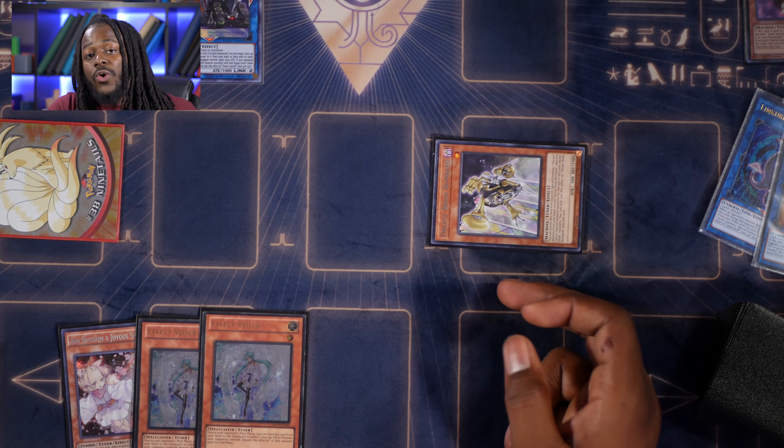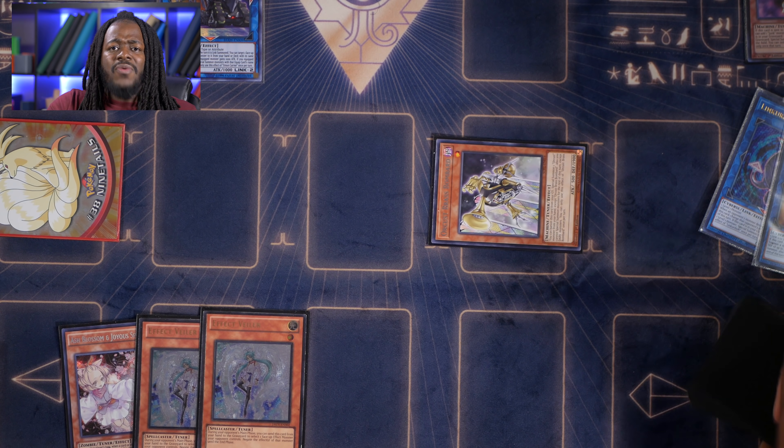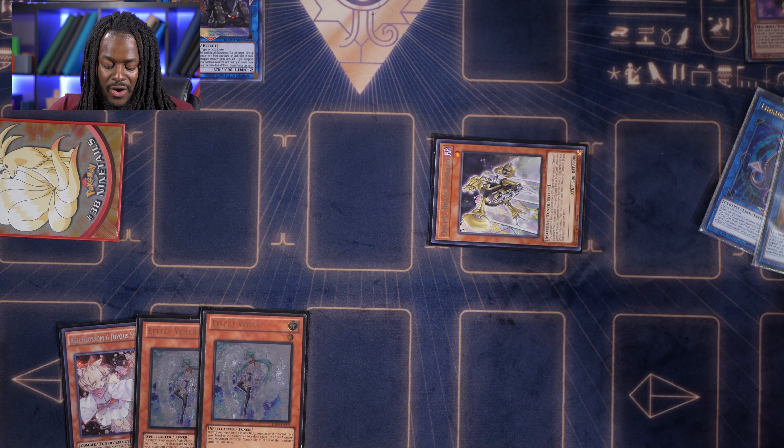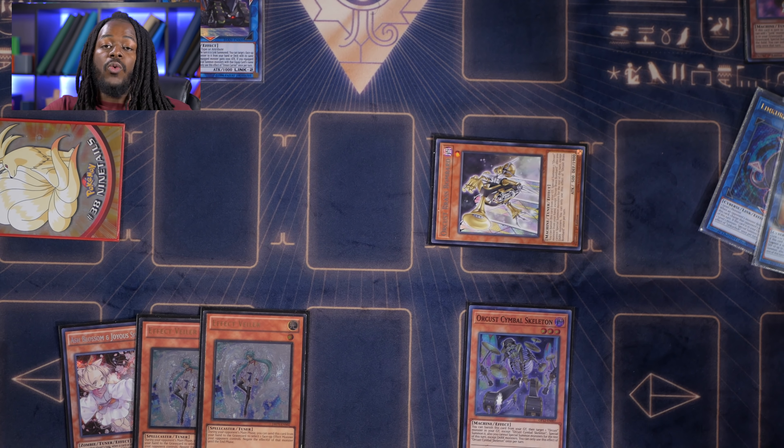Using Link Cross's effect, we special summon two tokens to our side of the field. We tribute off one token to special summon Link Kribo. Both monsters are Cyberse, so we use them for a link to make Union Carrier. Using Union Carrier's effect, targeting Orcas Brass Bombard, we equip an Orcas card from our deck to it — in this case, Orcist Symbol Skeleton, since Gear Sue is in the graveyard. As long as you can summon two monsters with one being Orcas, you have full Orcas combo.